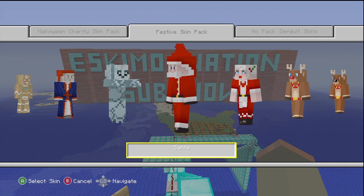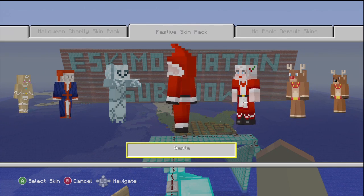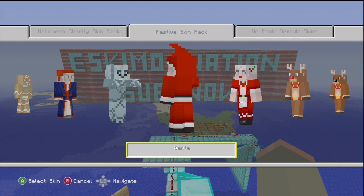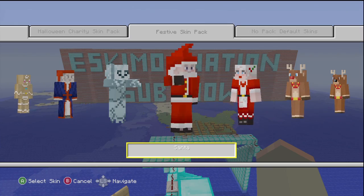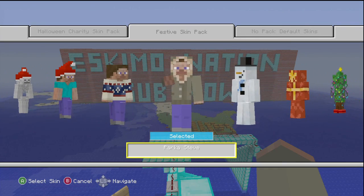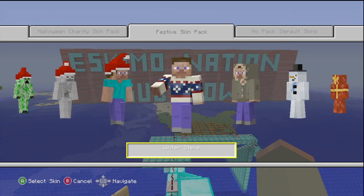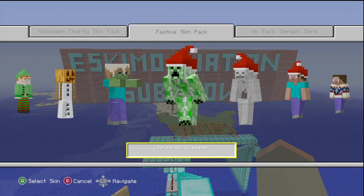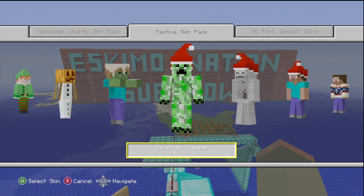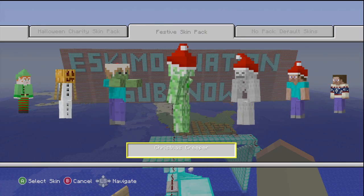There's definitely a lot of skins and I think they're worth it. If you like these skins I'd definitely check them out — they all look pretty awesome. My favorite is Parker Steve because it looks a little bit like an Eskimo. My second favorite has to be the Christmas Creeper — it's a Creeper wearing a Santa hat. I think this is awesome.